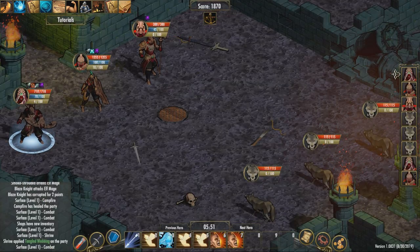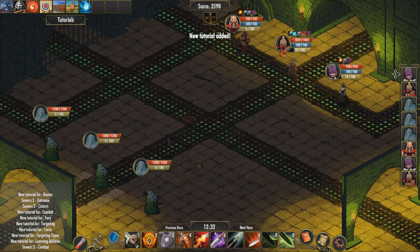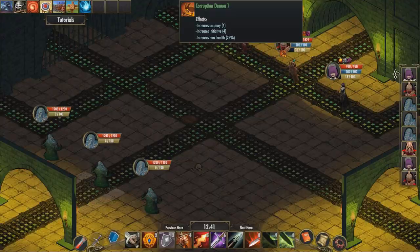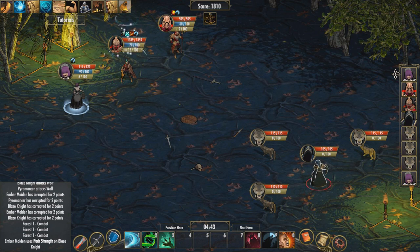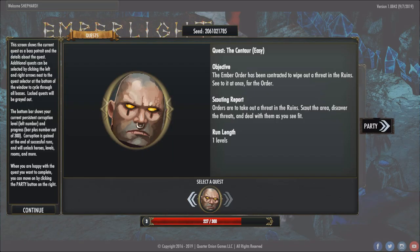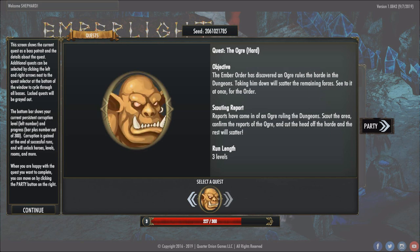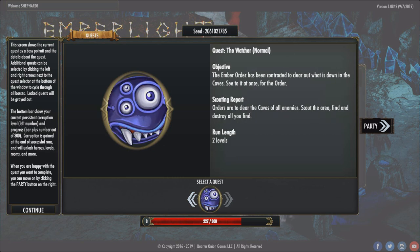The October update introduced a save system where you can save and exit in the middle of a playthrough. However, at the time of writing the system is currently broken — upon loading back up, a bug will cause the next battle to break, forcing you to end the run. So until this is solved, you need to finish a playthrough in one sitting. The addition of new environments is fantastic, as prior to that each and every playthrough felt the same. While I wish there were more environments, the new ones certainly help break up the visual monotony. As a whole, the concept and design of the quests are fantastic, each offering something new to experience. With the number of quests available, Emberlight has a ton of replayability that will keep you busy for more than just a few hours.